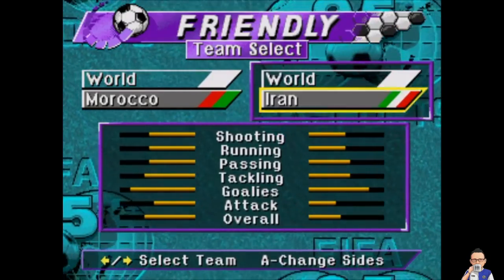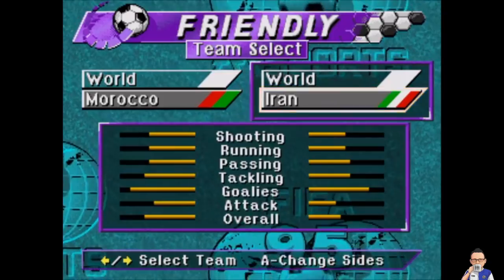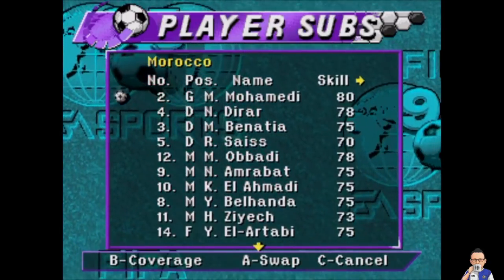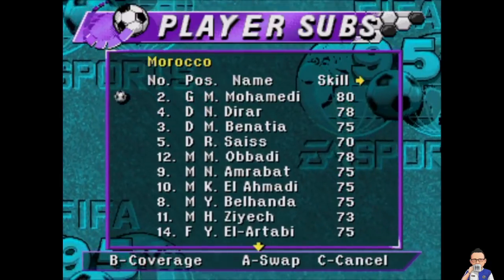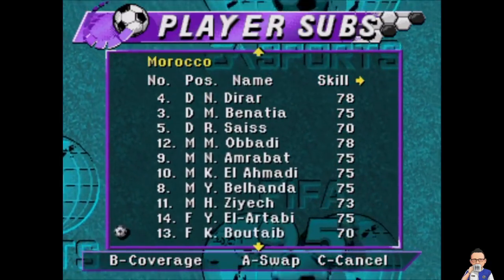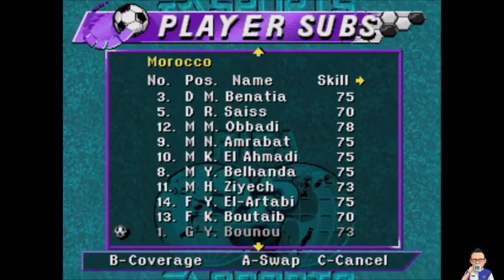Match number four, it's Morocco versus Iran. Morocco's starting lineup is like this: Mohamedy, Diera, Benicia, Saïs, Sabadi, Amarat, Al-Ahamadi, Balehanda, Zirich, Al-Aratabi, and Boutaib.